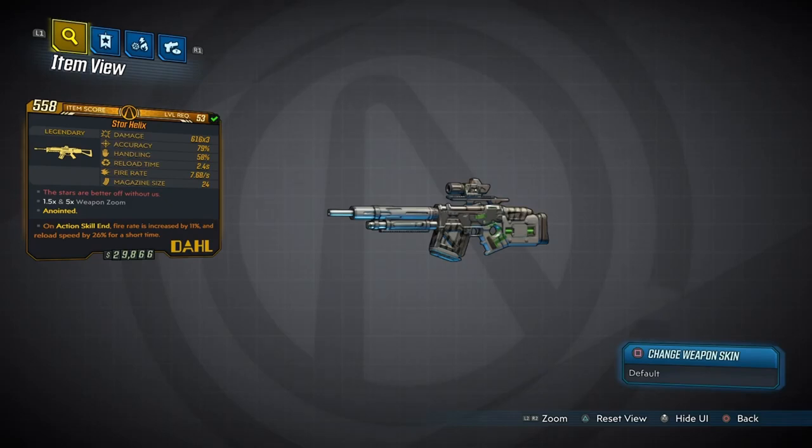I'd give this weapon a 7 out of 10 — a pretty solid amount. It gets stuff killed and it's fun to use. It's obtained randomly through any suitable loot source, but has a higher chance to drop from the Power Troopers located at Atlas HQ on Promethea. If you want to get this gun, maybe try the Power Troopers — it might be an easier farm, or try farming your general bosses and hopefully it might drop.